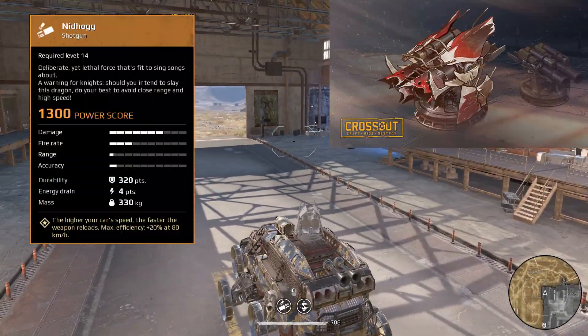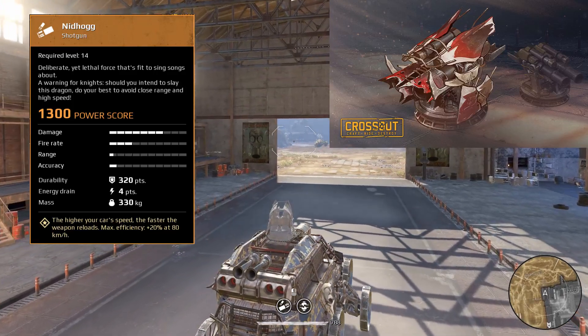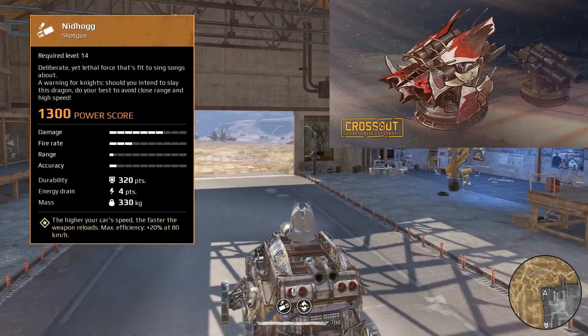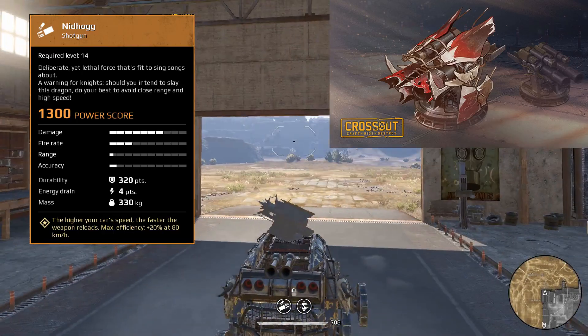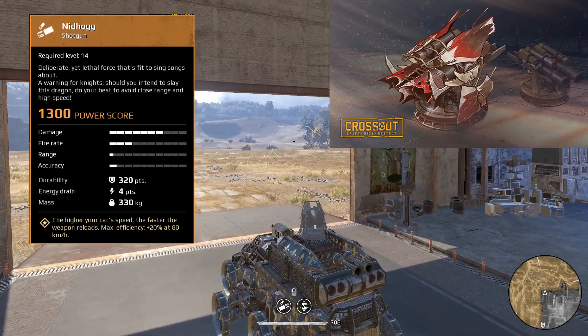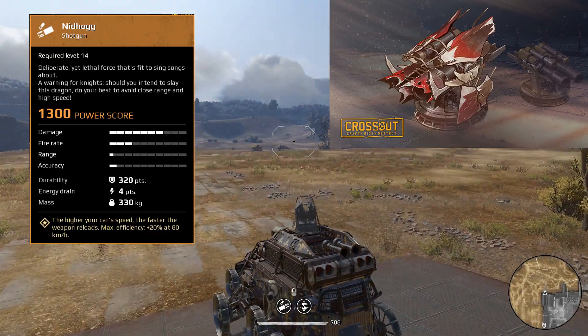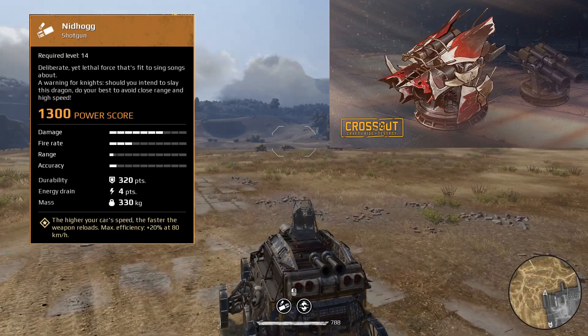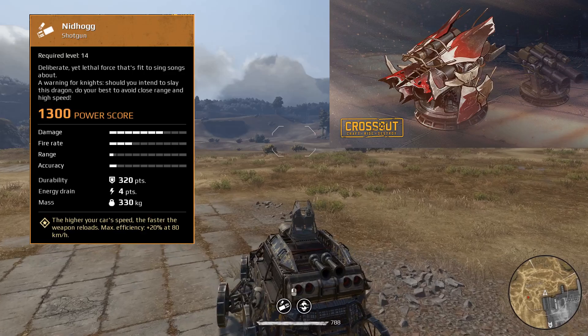Next up we've got the Nidhogg, which is the dual shotgun. 320 points of durability, 4 points of energy, 330 kg, tons of damage, ridiculously low range. This thing has the same perk as the Fafnir in that the faster you're going, the more accurate it's going to be. However, I can only find builds off Exhibition, and as you can see, this one does not go very fast.